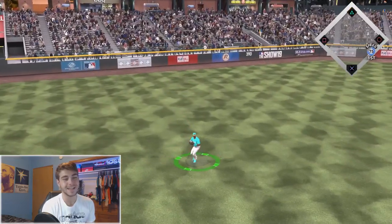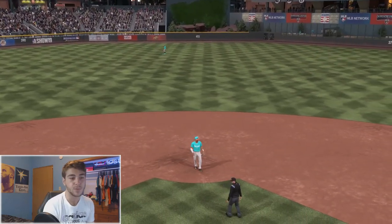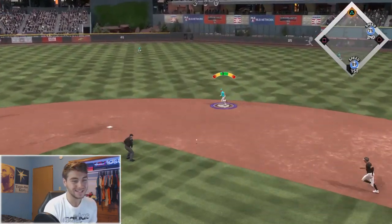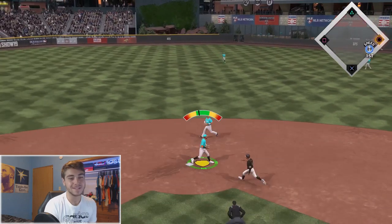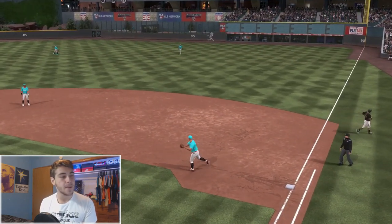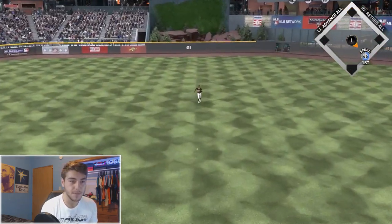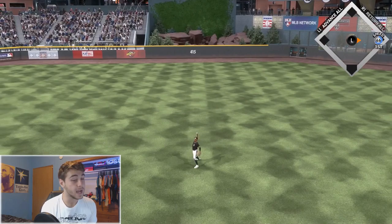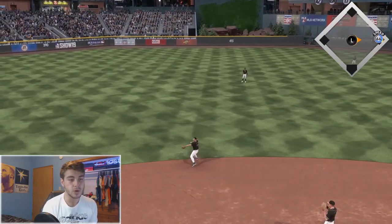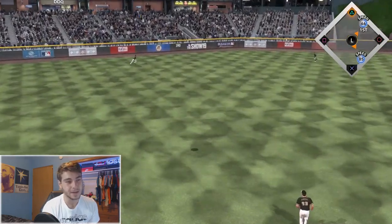Two-strike pitch to Ketel Marte — gonna try to drop a slider on the other side. Might as well just get on base, it might as well be an intentional walk. Hit it to the left side — nice, right there on the ground. Slow animation — Tatis, redeem yourself baby! Austin Nola ripping that one up the middle — that's what I'm talking about, I talked bad about him and he's showing up.